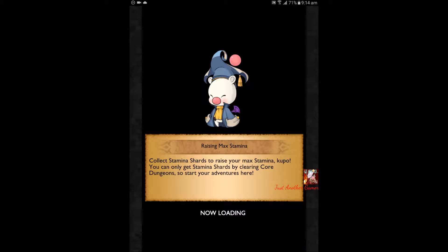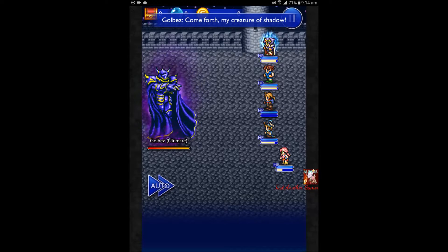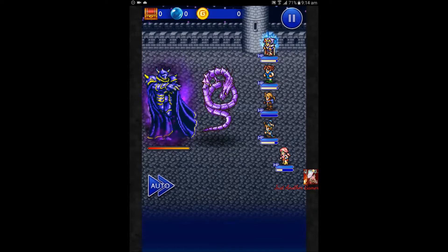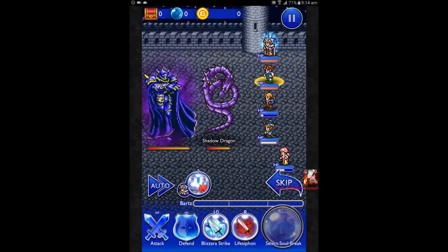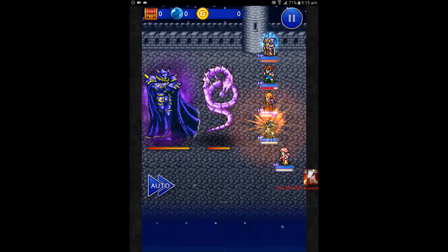I read that the dragon has around 60 to 80,000 HP, but its Black Fang is only used after a number of turns. I hope I have the right opening. Right now Taiwo is at zero ATB so he'll just let me get the shield up.